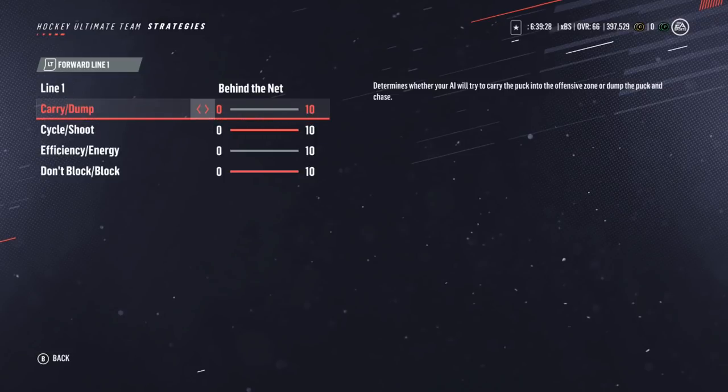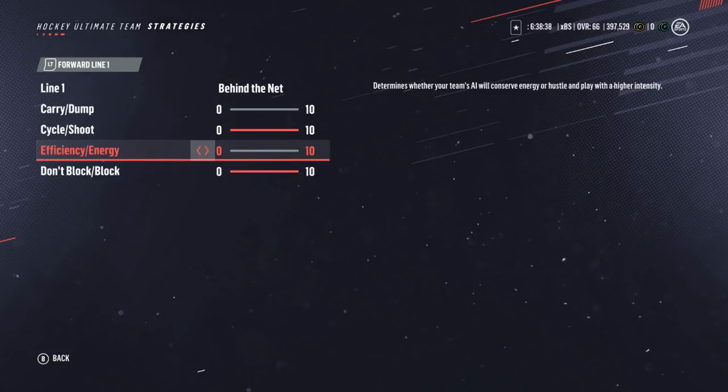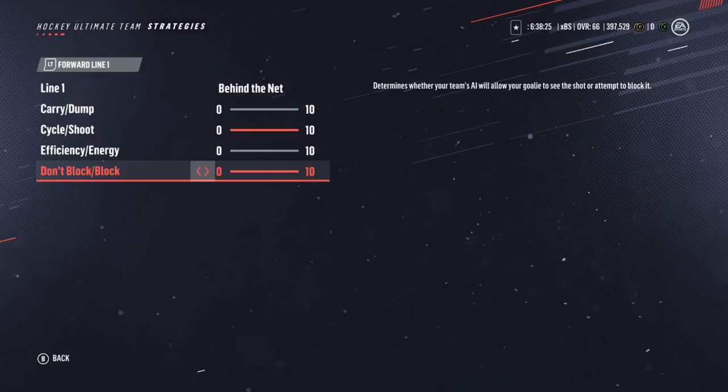The carry/dump slider is just for offside purposes — we don't want our players trying to go in without us, just like in the power play. Cycle shoot just means we want our players in positions where they can take good shots. This is the setting that changes here: we want the efficiency/energy slider all the way to the left. They made changes to the stamina bar and now your players are going to get a lot more tired, so it's more important they have energy. Finally, the block setting — you absolutely want this on block to limit the shots your goalie sees.